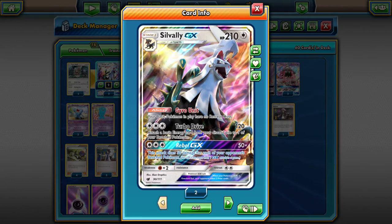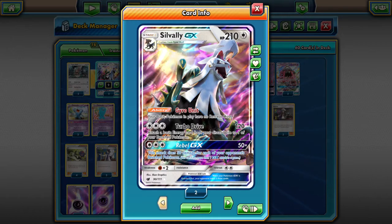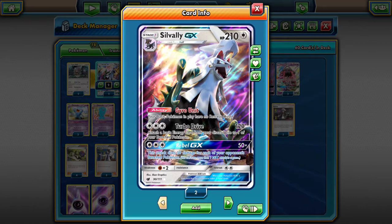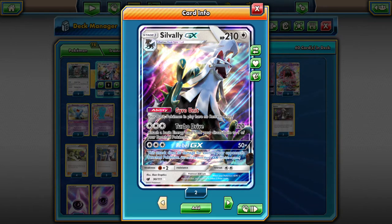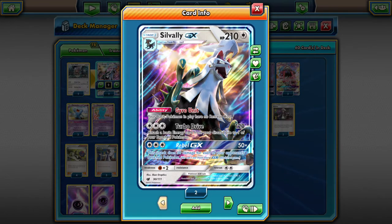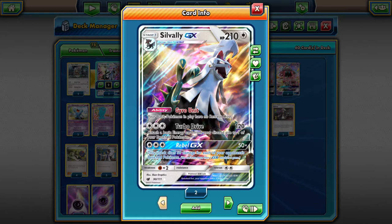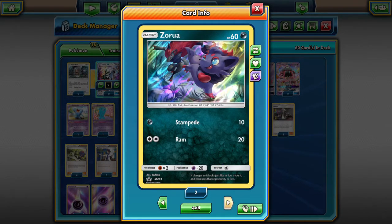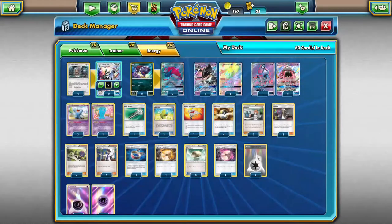We were able to pull two Sylvally GX's out of the first few packs of Crimson Invasion. Sylvally's Gyro Unit allows your basics to have no retreat. Turbo Drive does 120 damage and attaches a basic energy card from your discard pile to one of your benched Pokémon — in this case psychic energy. Rebel GX does 50 damage times each of your opponent's benched Pokémon. We got two Typenull from the theme decks and the two Zoroarks came with the Zoroark GX box.